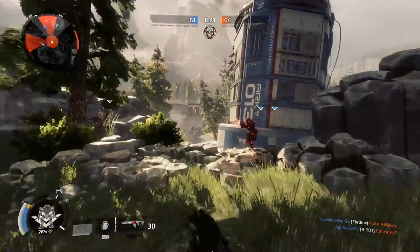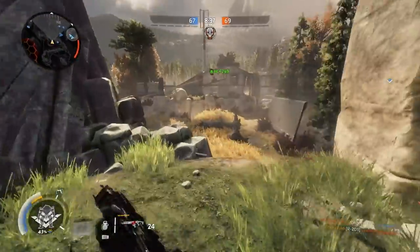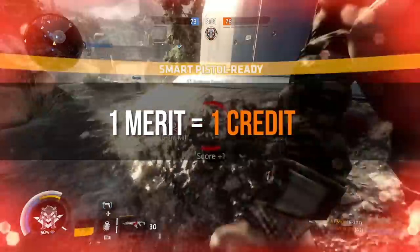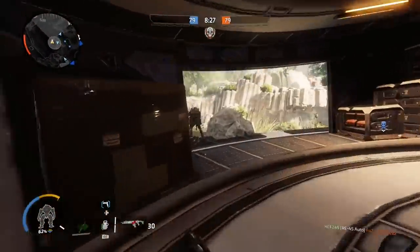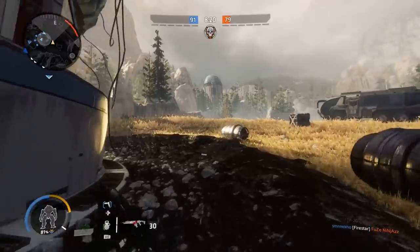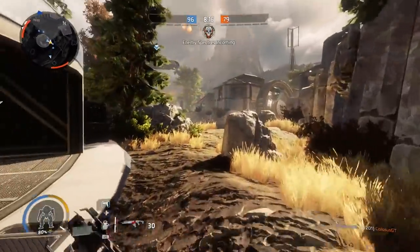Now when it comes to credits in Titanfall 2, I know a lot of you are already aware, but I want to brush upon it very quickly on how to earn those credits. When you play online, you earn merits, and for every merit you earn in multiplayer, you will receive 1 credit. I did make a video on how to level up fast in Titanfall 2 where I show how to maximise the amount of merits you can earn per game, which may help you earn more credits. But ultimately it's all about playing online, earning those merits and making that money.